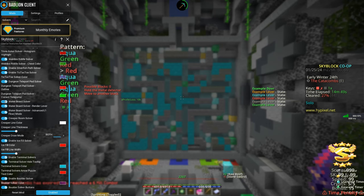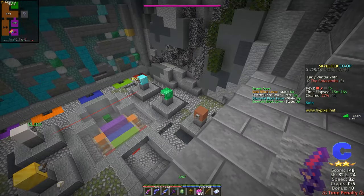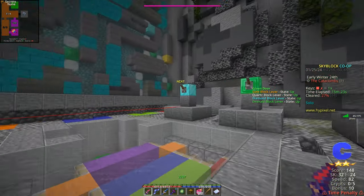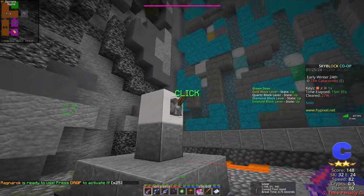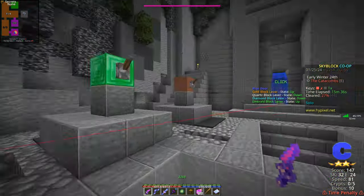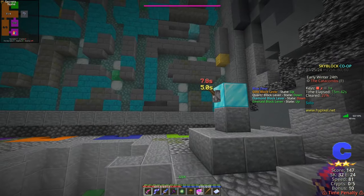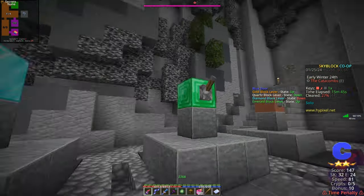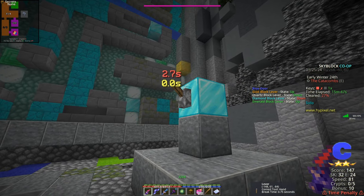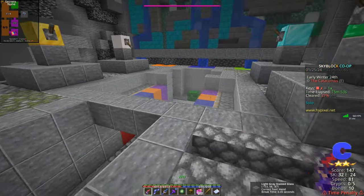This room is the waterboard. On the waterboard solver, I will have all options enabled. With the advanced one-flow mode, as long as you do it the way Badlion Client shows you to, you will finish the room fairly quickly. You will see here that there are all these levers — you'll need to do them in order as Badlion Client says. You'll have two and a half seconds to click this one. It has you wait a bit longer, click it again, and click it again. Solved.